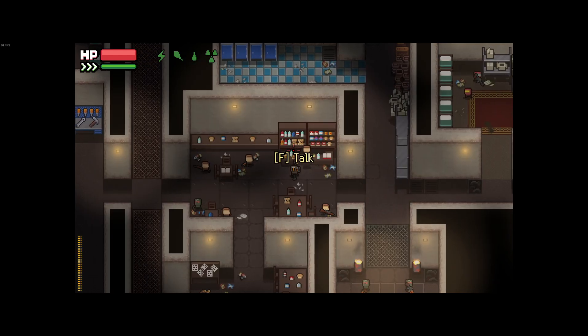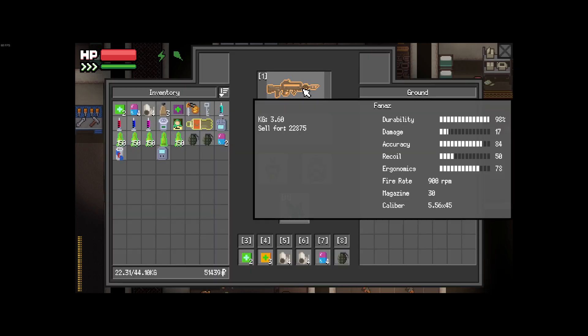Today I've decided to pull out the FNAZ to give it a try. It uses the same ammunition as the G76 and the SCOP-L. It has more accuracy than the G76, better recoil, and better ergonomics, while having slightly less damage. The G76 has 18 damage, this is 17, and the SCOP-L was 20. So these are all the same family of guns, the 5.56x45.